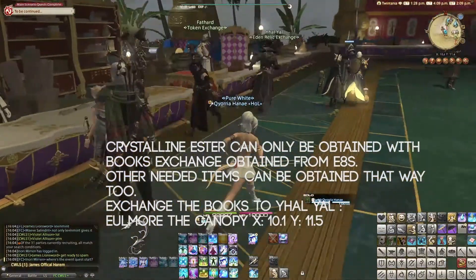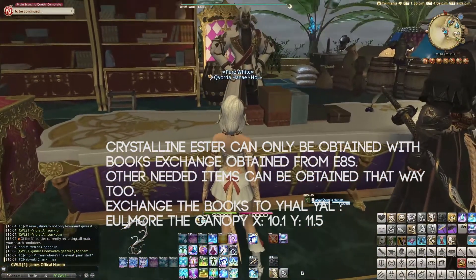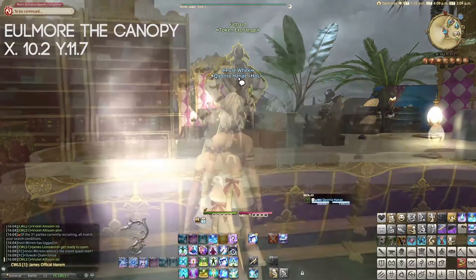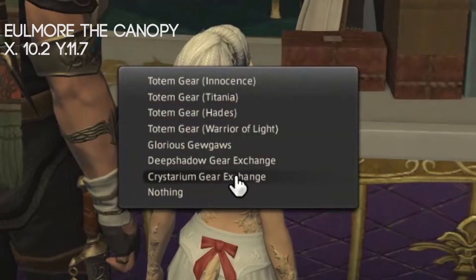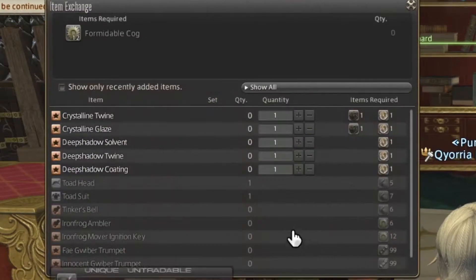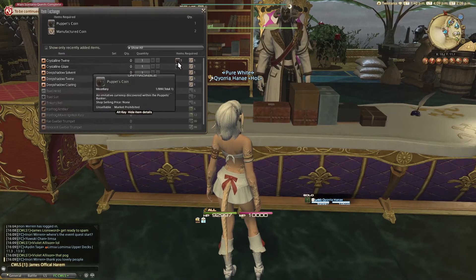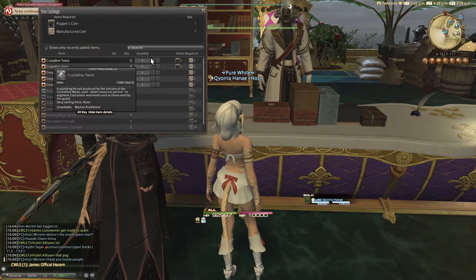To get these items — for the gear parts and for the weapon — you can go speak to Vazaar at X10.2, Y11.7, so at the same table, just next to them. You choose Glorious Jewel Exchange, and you can see I can purchase some Crystalline Glaze and Crystalline Twine. To get them, I need a Puppet's Coin from the Puppet's Bunker and a Manufactured Coin from the Copied Factory.